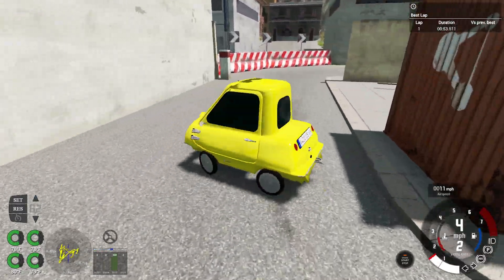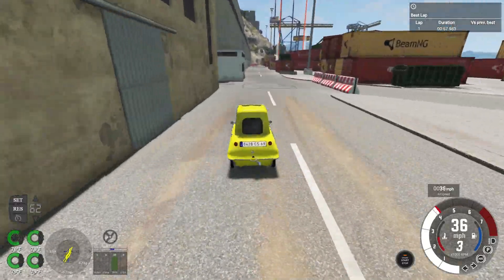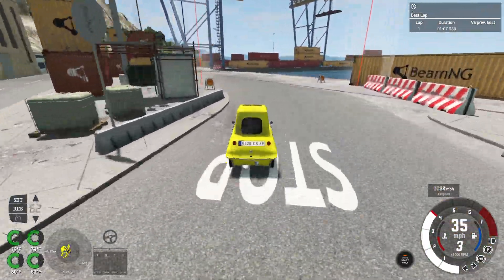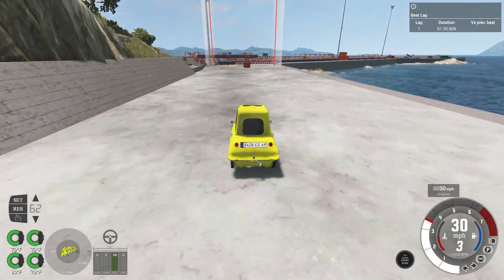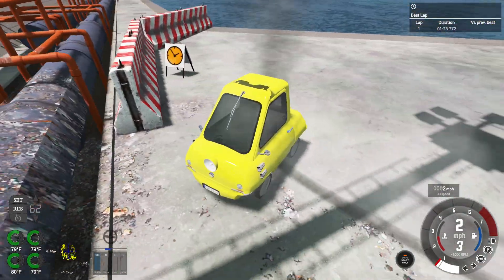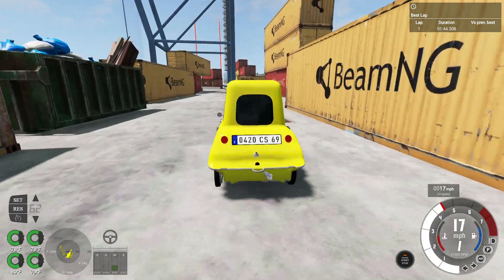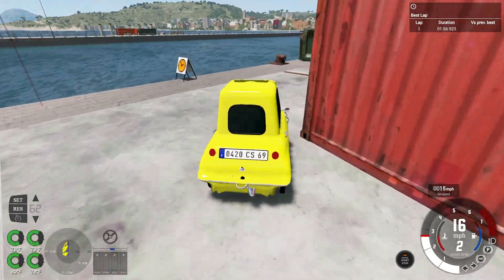Already losing control because it oversteers like hell. The P295 handles a bit better because it uses wider tires — I think 85 millimeters, the least you can go in the game without crazy modifications. This thing is really scary to drive in a U-turn. Had to reverse. Close call. The back of the vehicle has some sharp polygons going on — it's like the back is disintegrating somehow.